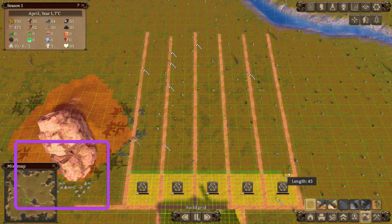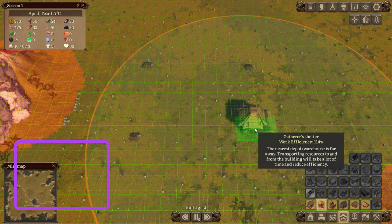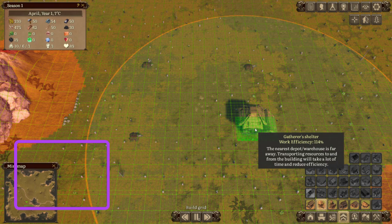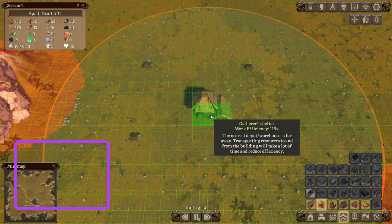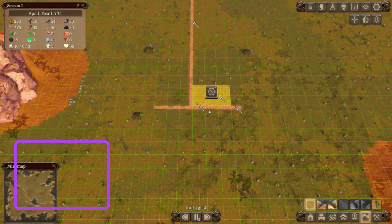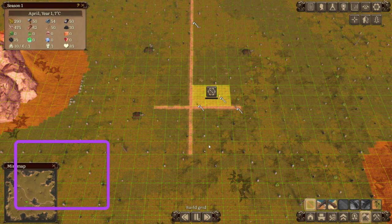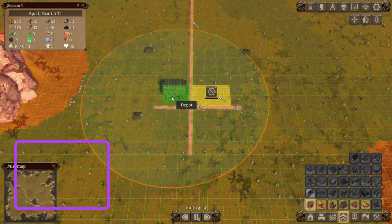So we've got our houses in. Now we need a gatherer's hut. Remember down here I said I was going to put the hunter's lodge — the gatherer shelter should work out pretty good too. We're going to look for the best efficiency we can get — about 116%. We're going to run a road all the way up to connect to our main town. I make a little crisscross here — this is where I'm going to house my forester, hunter's lodge, and herbalist once I get it, plus we need a depot. We'll throw a depot right here.